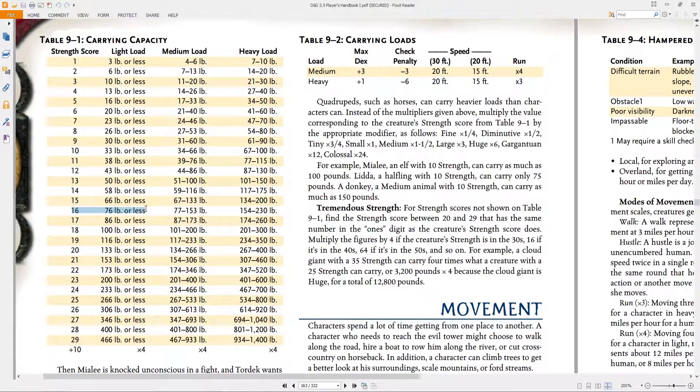So we want to make sure we stay pretty much under 76 pounds, otherwise we're going to have those penalties. We might need to move faster, and that negative three to our skill check penalties could really affect us, and it can lower our armor depending on what we have.